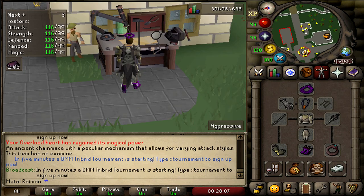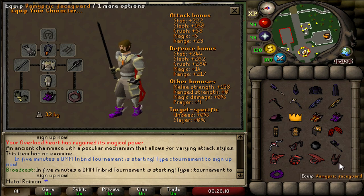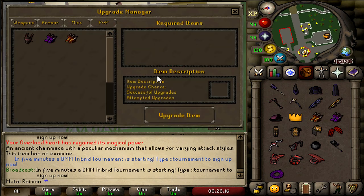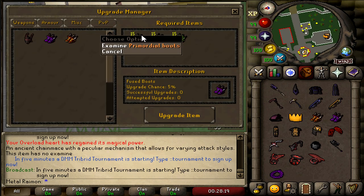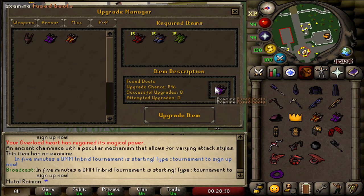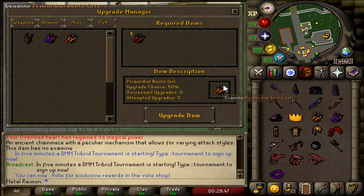I think this helmet gives like plus 8 Strength Bonus — really, really strong. Fused Boots require 15 Primordials, Eternals, and Pegasian Boots, which seems really extreme for an economy server. You'd have to kill thousands of bosses to get all those boots, plus medium clues for Ranger Boots, just for a 5% chance to enchant 15 of them into one pair. So they might end up changing that overall.